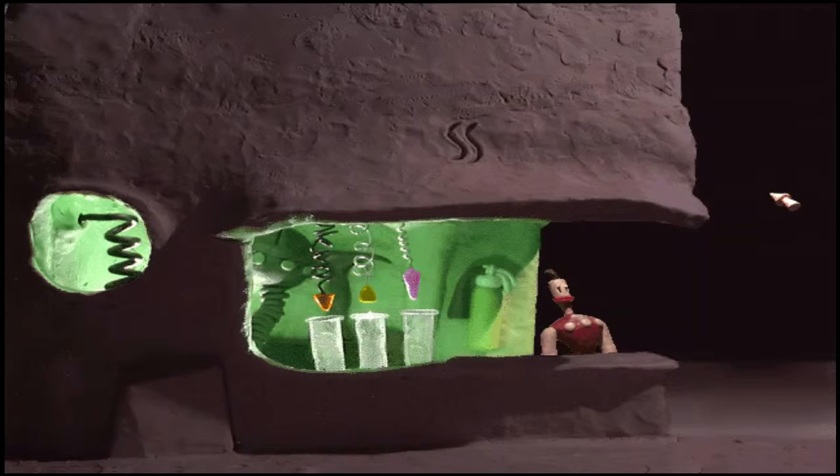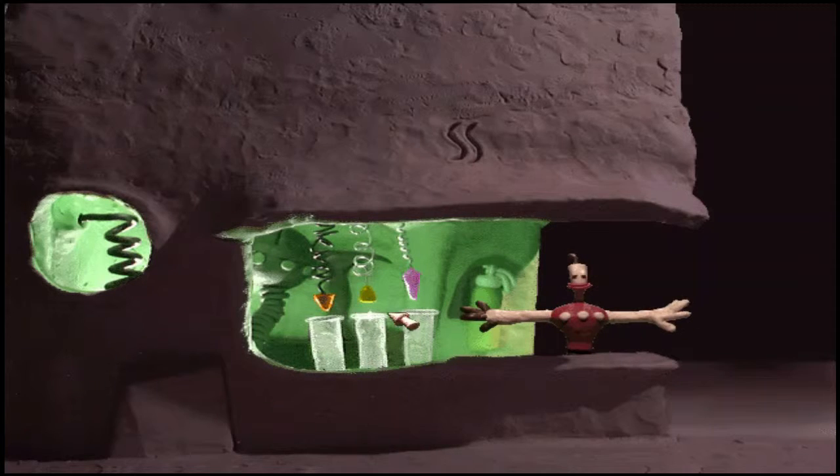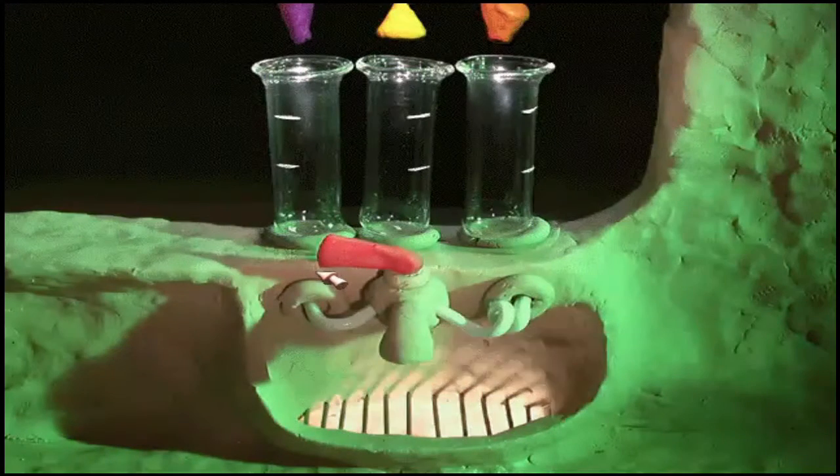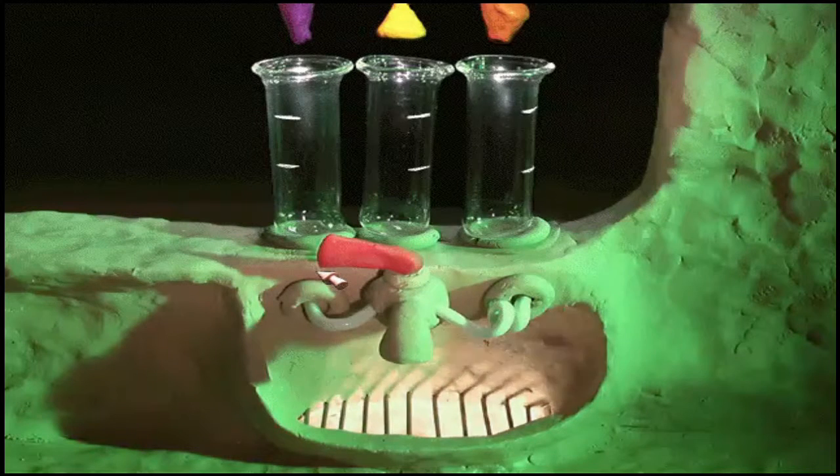Back with some more Neverhood. We got miniaturized — we got really small. So there are three cups inside our tiki bar, but those are the wrong colors. That's orange, yellow, and purple. And they need to be — looking back to the old colors from when we were in the dragon's foot — blue, green, and red.